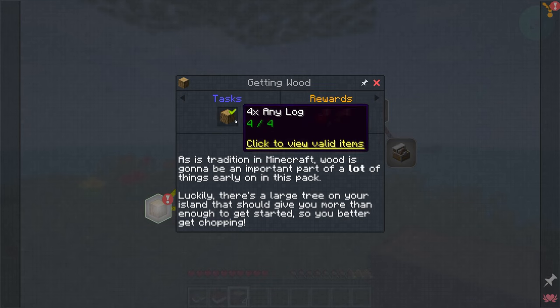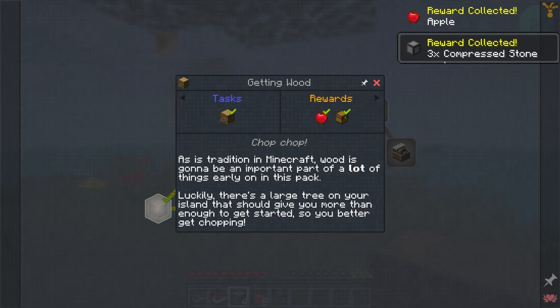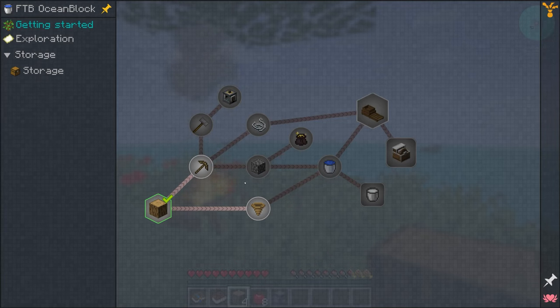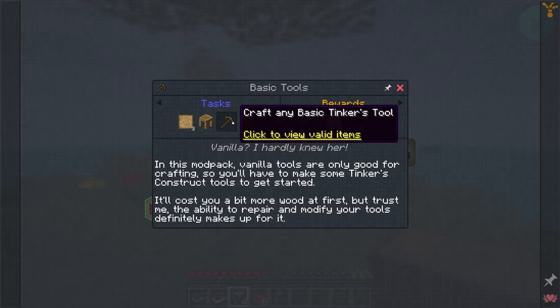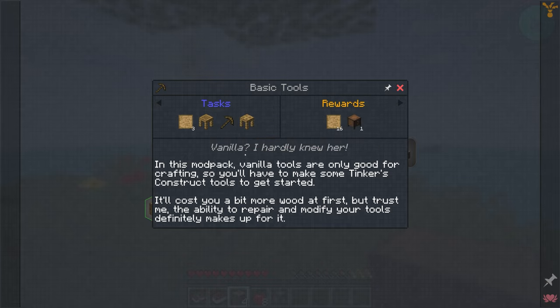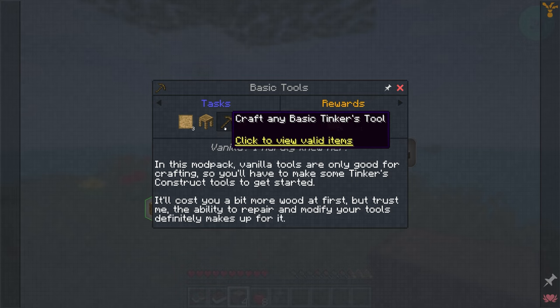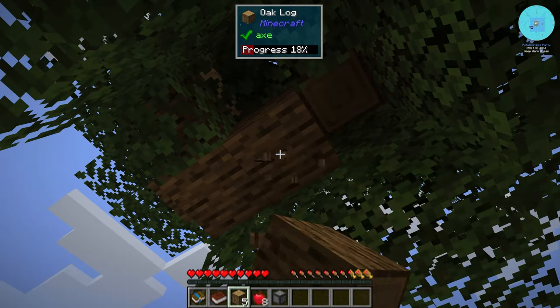We can click on quests for rewards — we got three-times compressed stone, basic tools, and a dripper. The tooltip says: vanilla tools are only good for crafting, so you have to make Tinker's Construct tools. Costs a bit more wood at first, but the ability to repair and modify your tools definitely makes up for it. You can start with a wood pickaxe and then swap the axe head to stone or iron or an alloy later.